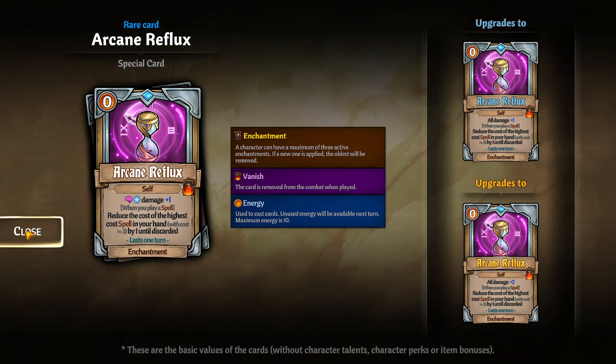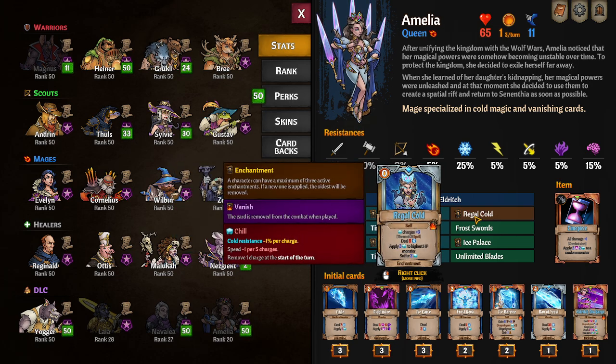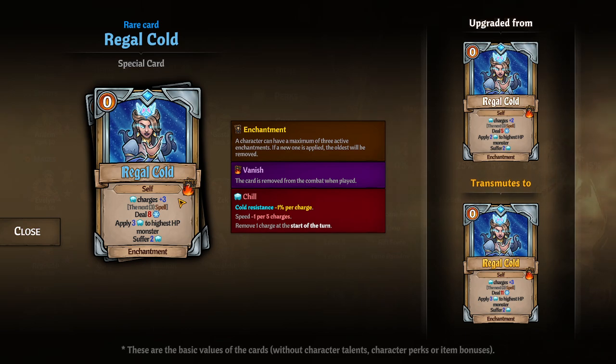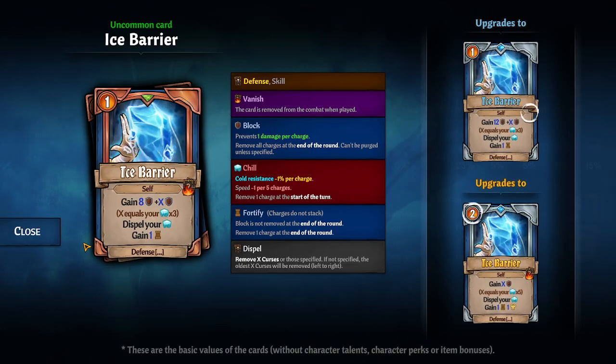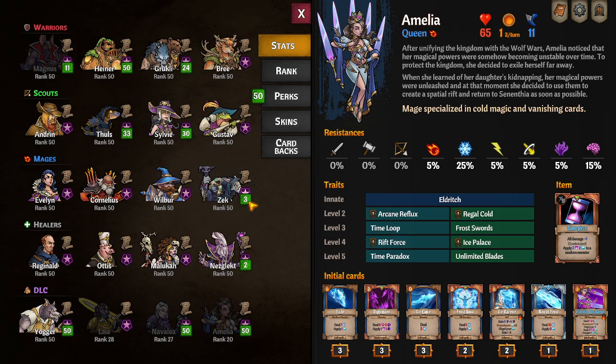We also have Regal Cold, which gives plus three chill charges for the duration and for your next three spells you're dealing cold damage, applying chill to the highest HP monster, and also suffering more chill yourself — useful on cards like Ice Barrier. There's also the yellow Frost Nova, which applies your chill stacks on yourself to enemies.